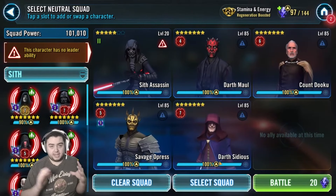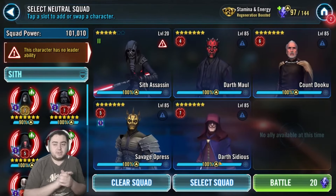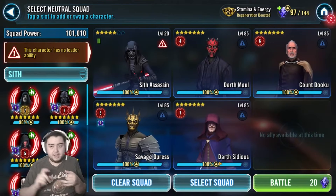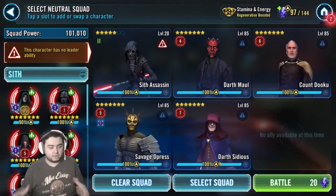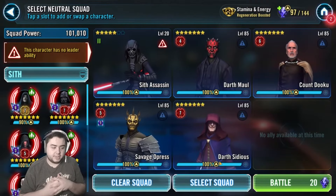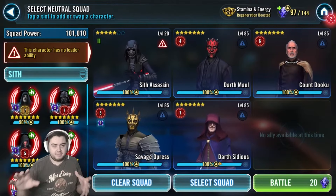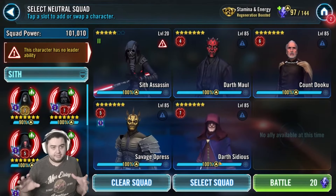What they claimed in the kit reveal was that this was the kind of thing you wanted to do — you could take your leftover Sith from different farms, like Leviathan and Sith Eternal, and throw them on a team with Bane. With the Rule of Two, he does do better with just two people. That's what you're supposed to use for him offensively.